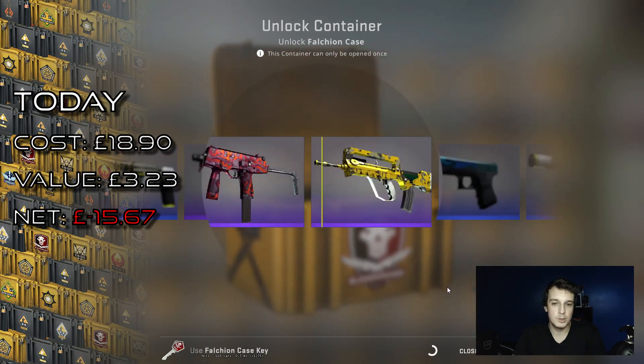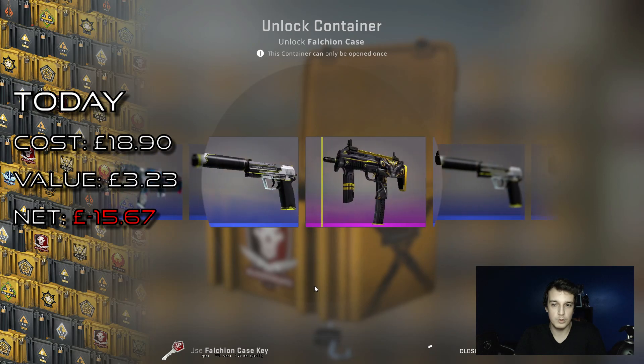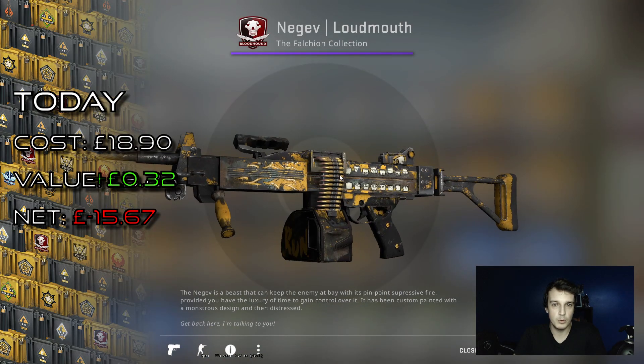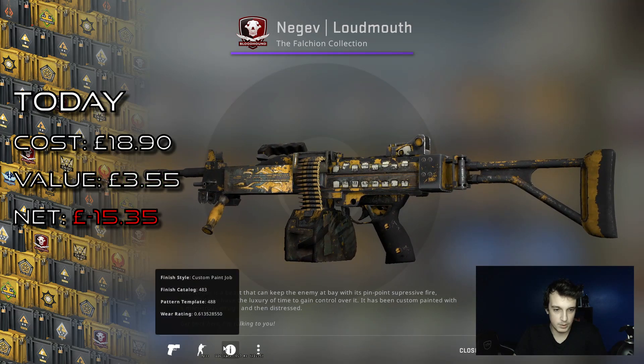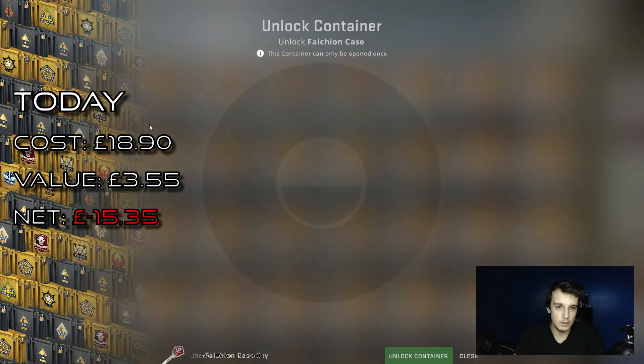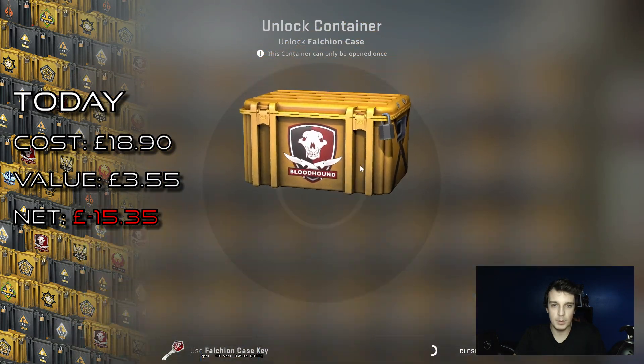Anything pink or above, maybe — just like last week's video where we got two. A purple, but again not worth any money. Jesus Christ, 0.61 float — it's a really bad float even for a battle-scarred.